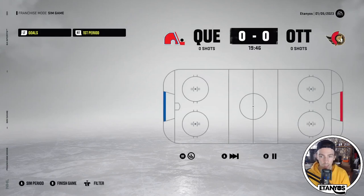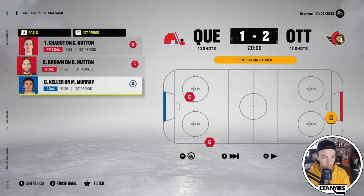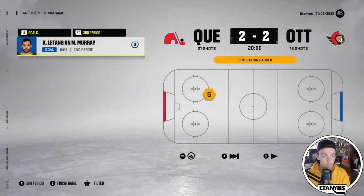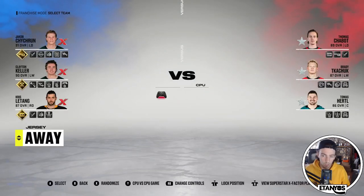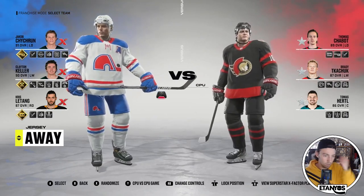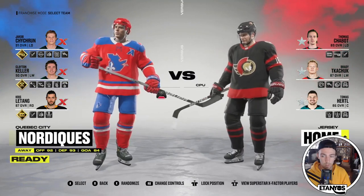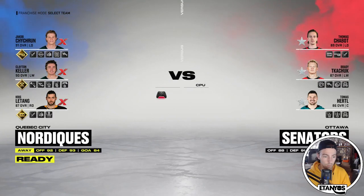The Ottawa simulation begins. First period is a 2-1 lead for Ottawa — Clayton Keller opens the scoring but Connor Brown and Thomas Chabot change the plans. Ottawa out-shoots us 12-10 in the first. Second period it's a 2-2 game as Letang ties it up, 21-18 on shots after the second. This is one we're going to jump into and try to make a difference on. Let's wear our alternates and see how they look.